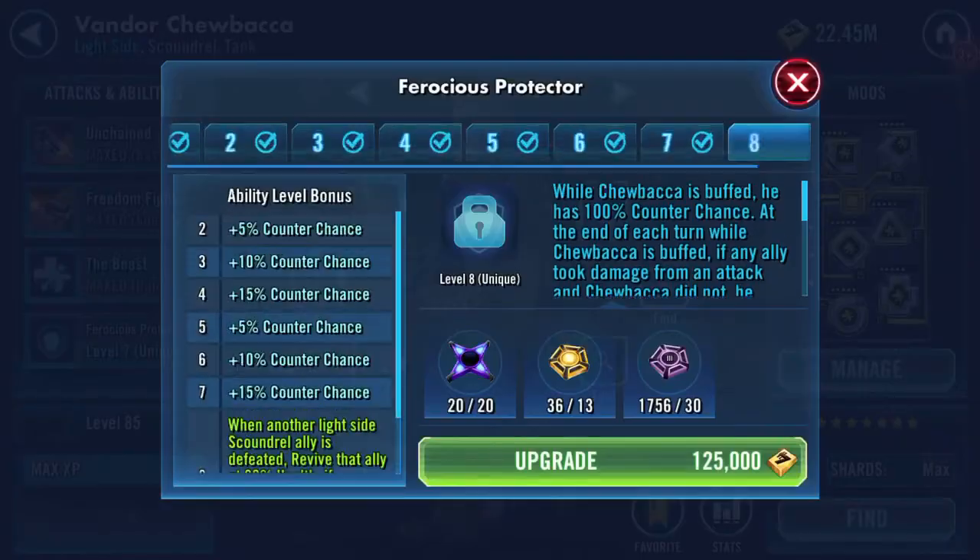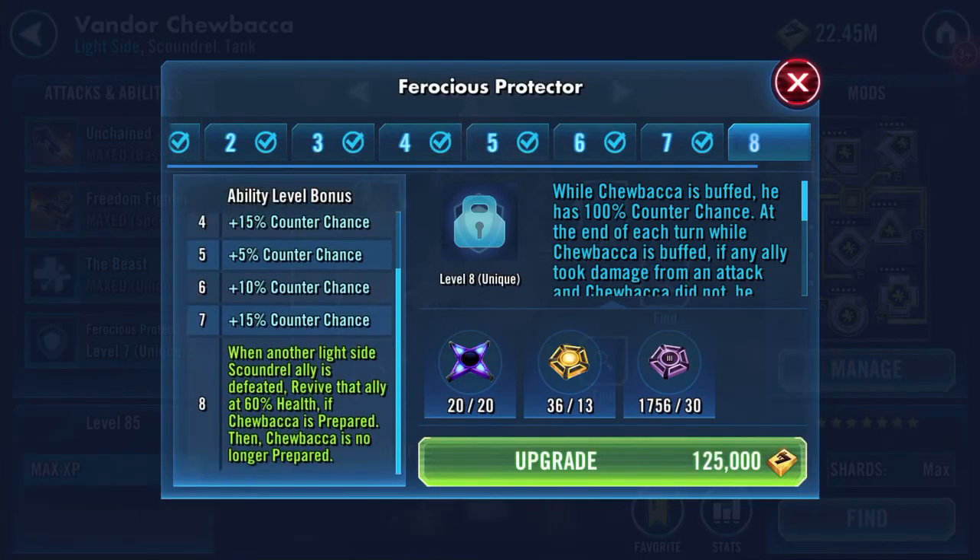And when another light side scoundrel ally is defeated, revive that ally at 60% health. If Chewbacca is prepared, then Chewbacca is no longer prepared.